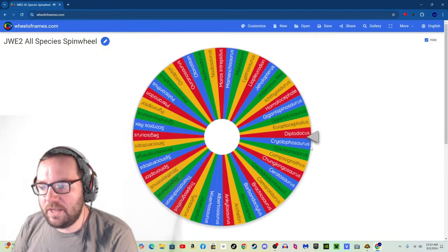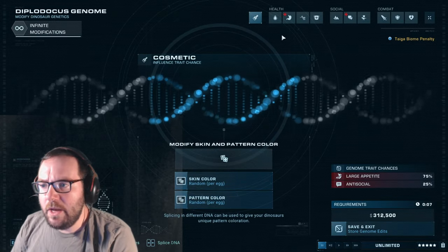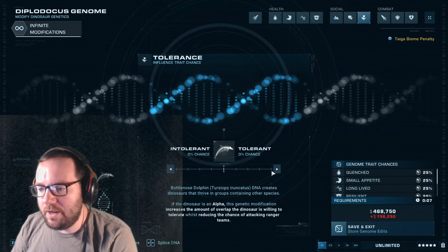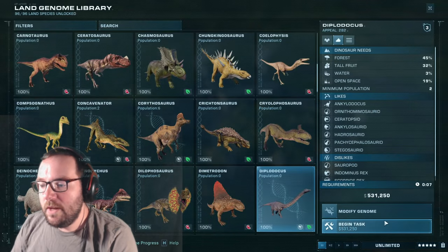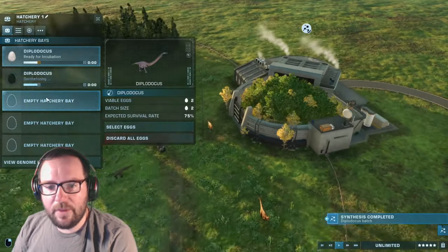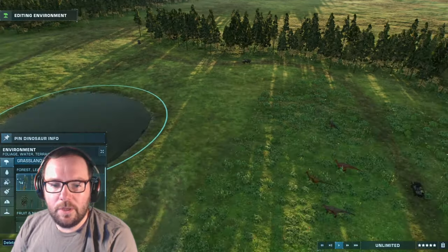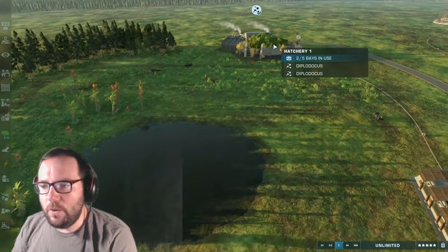Creature number four is Diplodocus — we can throw them in here as well. Let's get four of them, similar to what we did with the Apatosaurus. Speaking of Apatosaurus, it's getting added to Prehistoric Kingdom at some point, along with Brontosaurus — having them as two separate species is a great concept. Diplodocus eats tall fruit, so we'll add that as their food.